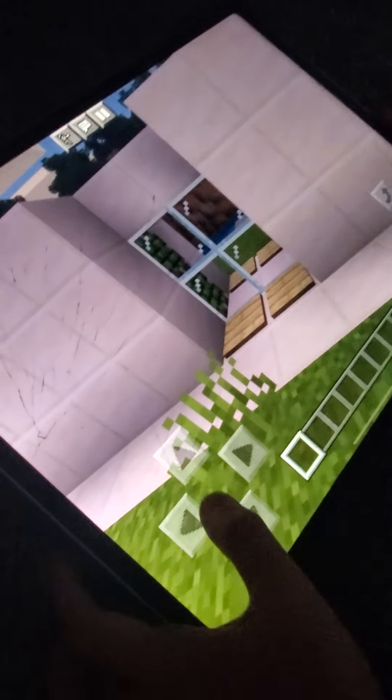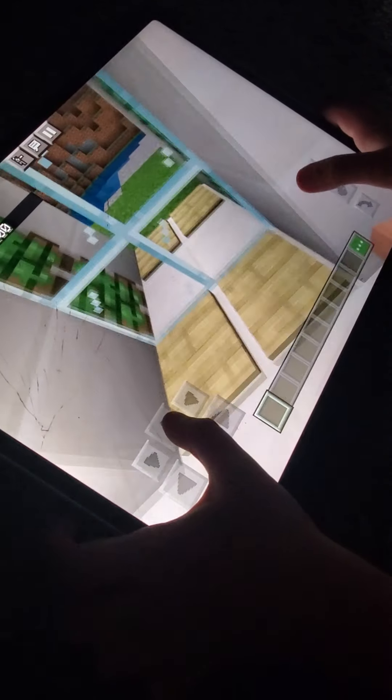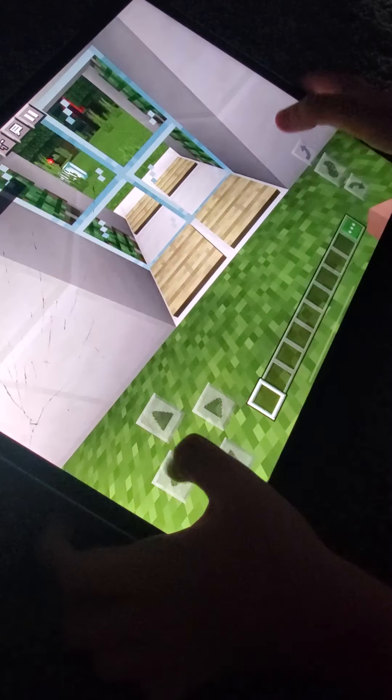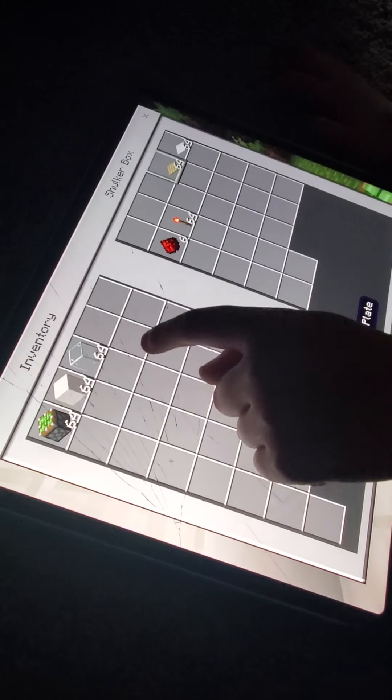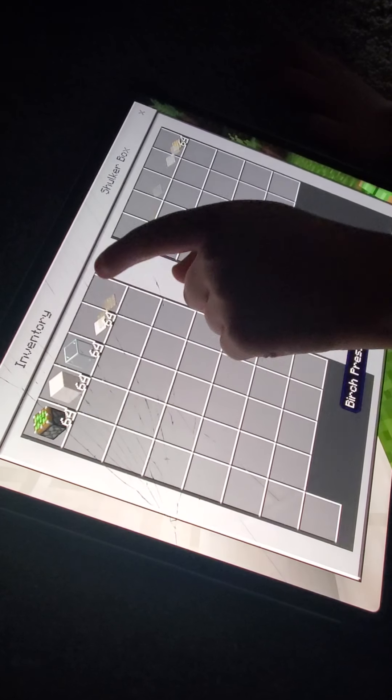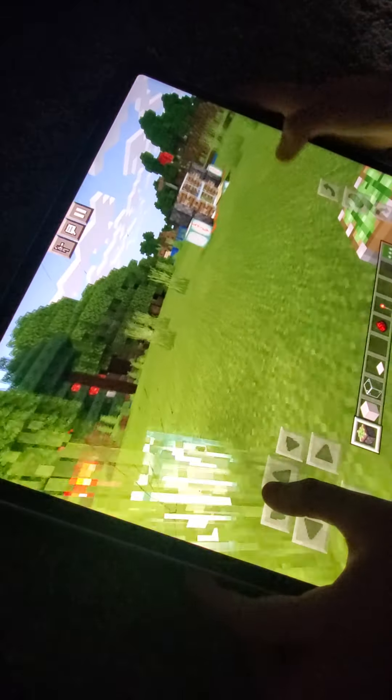Hi, this is Monkeys and Tigers. Today I will show you how to make this door. So what you're gonna need: sticky piston, quartz block, glass, pressure plate. Please like and subscribe. Okay, you need all this stuff.